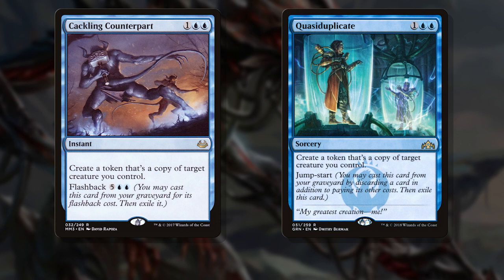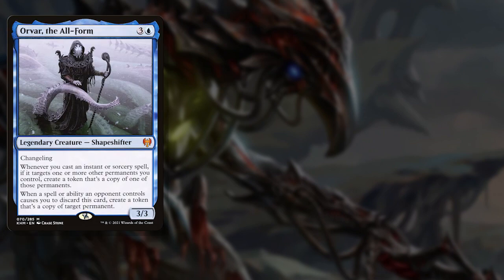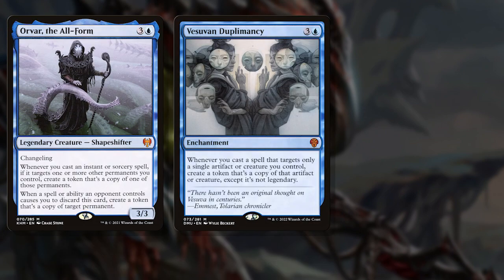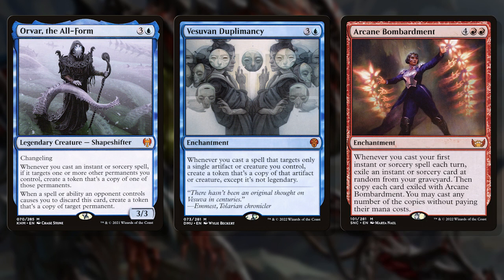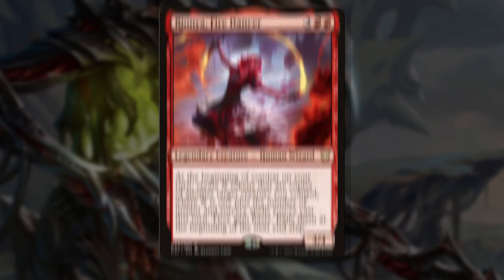Cackling Counterpart and Quasi-Duplicate make tokens and are clone generators — fits the theme and does something that I love to do. And there was a Mirage Mirror in these piles. I can take the best creatures my opponents have and make copies of them with some of these spells. And if Orvar is in the list, I can use this Vesuvan Duplomancy that doesn't have a home yet. And they both work with this Arcane Bombardment, since Bombardment casts the spells, which trigger both Orvar and Duplomancy. Oh, and that triggers Rionya's spell cast count too, making more copies. That's really clever and something I didn't even think about until I held these cards in my hand, laid them out side by side on my desk, and took a step back. See how the synergies really started to click?